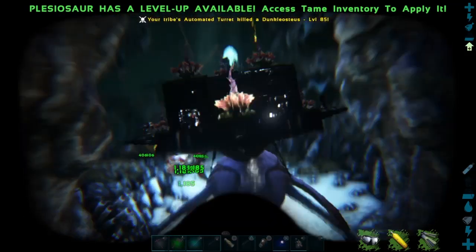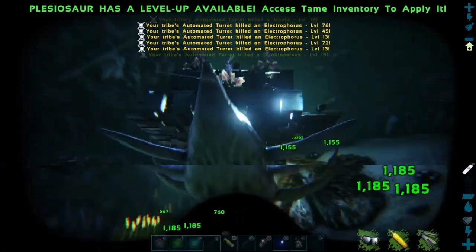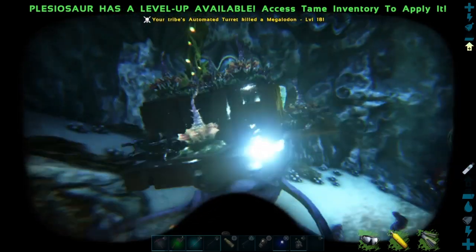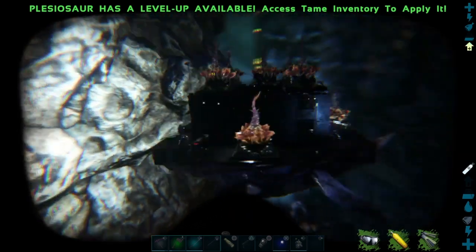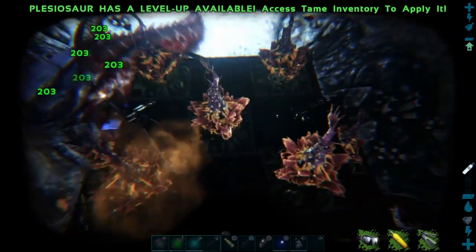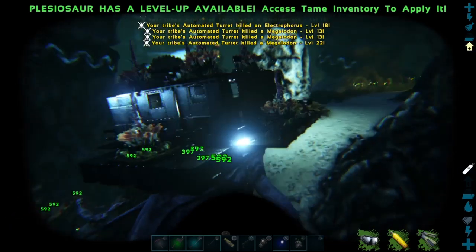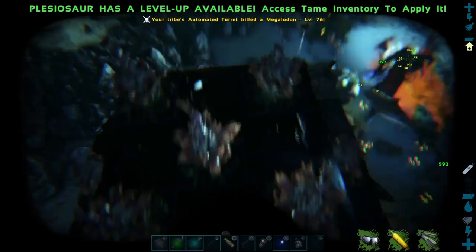Look at all this stuff going down — wait, what is that? Jellyfish! Come on, shoot the jellyfish! Electrophorus — look at all those, oh my god! This is getting insane. I'm losing where I'm at — where's the exit, where's the entrance, what am I doing? Oh my god, it's so confusing down here. More sharks — why, why, why are these jellyfish not going down? What is that — an alpha? Oh my god!